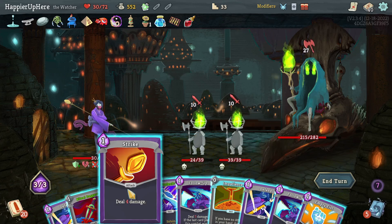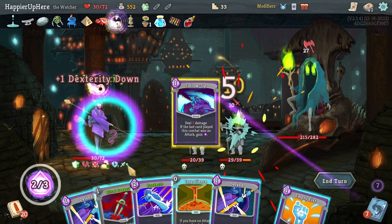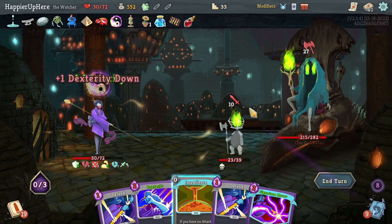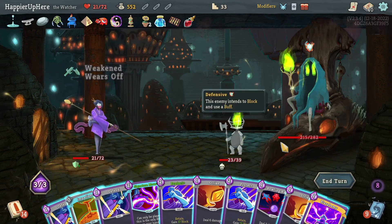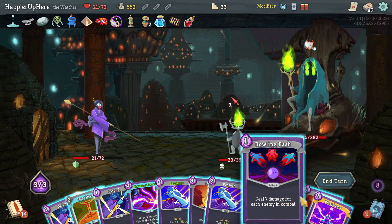Even if I can kill the minions — Strike, Follow-Up one, Follow-Up two, Ritual Dagger to kill you, then Empty Fist to deal damage — there's nothing I can do to defend. And actually if I didn't have the Fear in the Bottle I would have been dead too. Still haven't targeted the backliner at all.